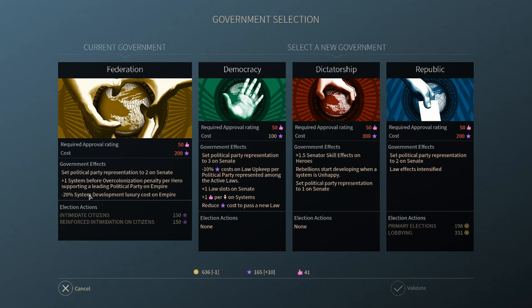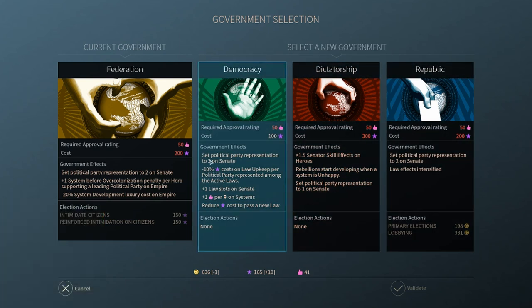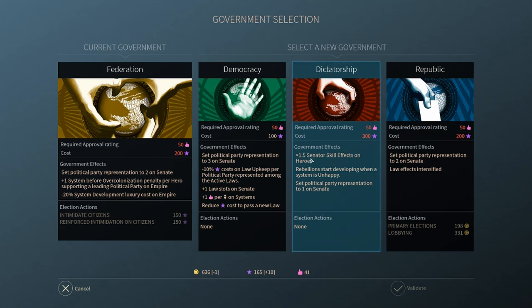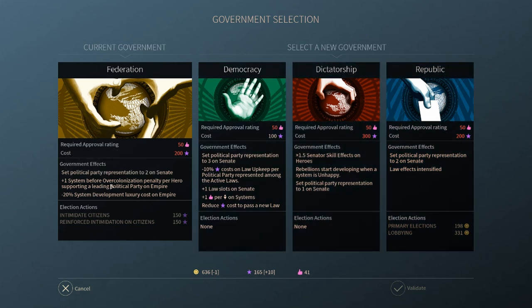It lets you get to level two much quicker. Federation's good in the beginning, but over time you really want to take over either democracy — which has political representation to three, an extra law, one happiness per citizen, and plus one law on Senate — giving you a lot of good benefits. The one interesting thing about federation: it used to be plus one system before over-colonization penalty per hero, but they nerfed that quite a bit.